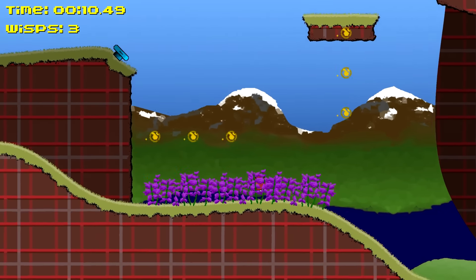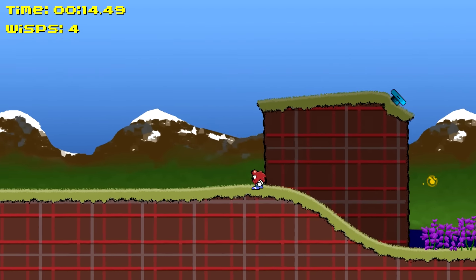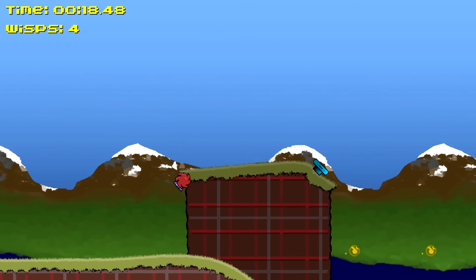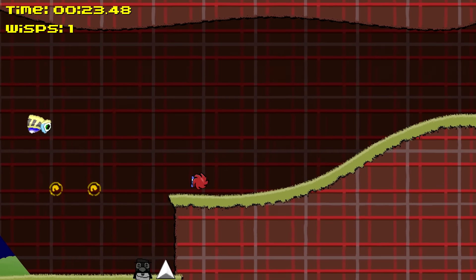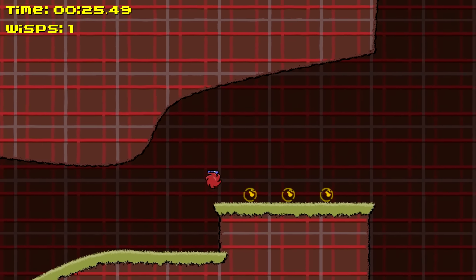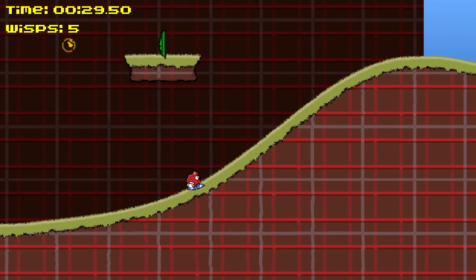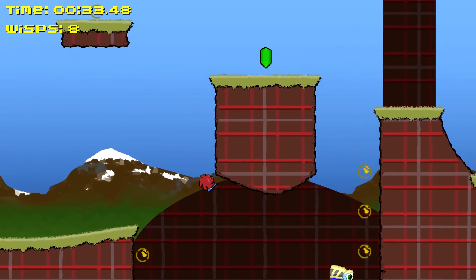We kick things off with Tosh the Haggis. I'm sure you can tell just from looking at it that it's not the most polished of experiences. It clearly wants to evoke the same kind of style as Sonic the Hedgehog — it's wearing its inspiration on its sleeve. There's no coincidence that it came up just by searching with the word Sonic, except you play a haggis called Tosh.